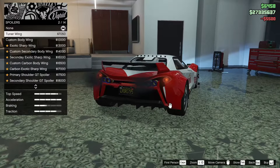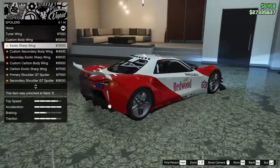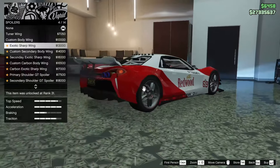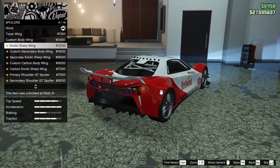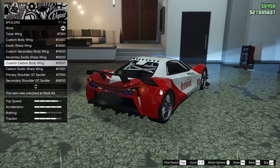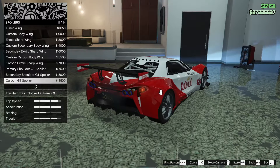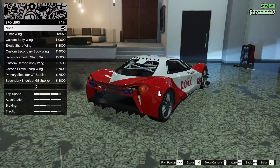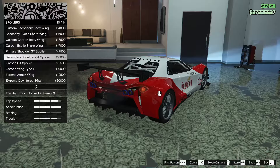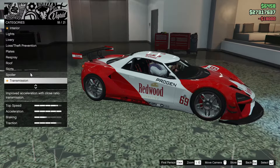For the spoiler, we can do the tuner wing, custom body wing, exotic sharp wing — that's probably my favorite on this car — custom secondary body wing, or secondary carbon custom. Oh, that one says Redwood on the spoiler, that's pretty cool. I think we actually have to go for that one.